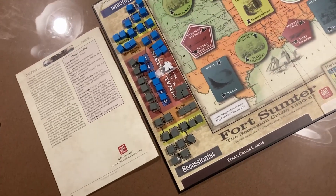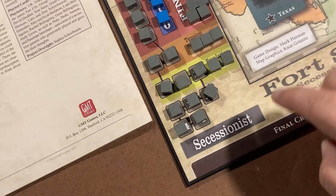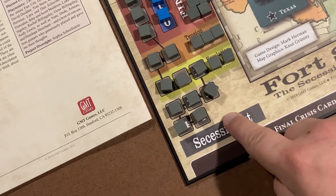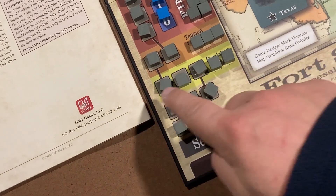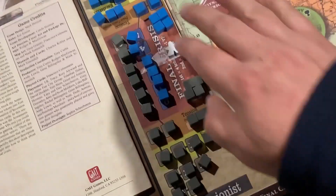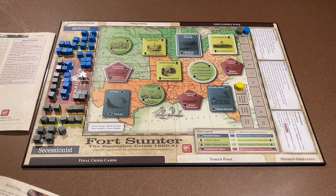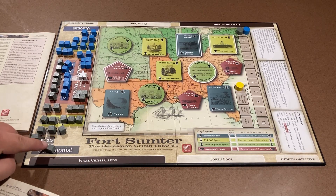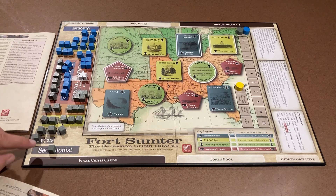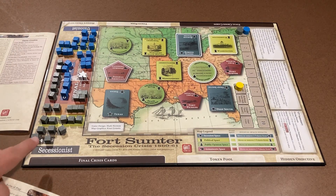On the crisis track there are four sections: starting, escalation, tension, and the final crisis track — we'll get into that as we play. When you take a token from any of these sections, that's called a breach. Tokens are numbered 15 to 0 on both sides, and you move your way from 15 all the way down to 0.